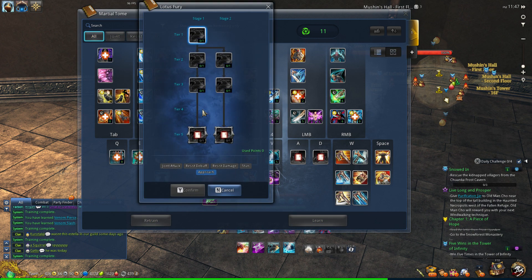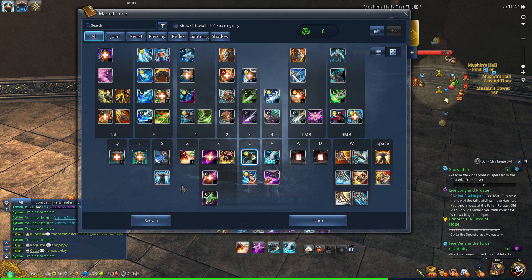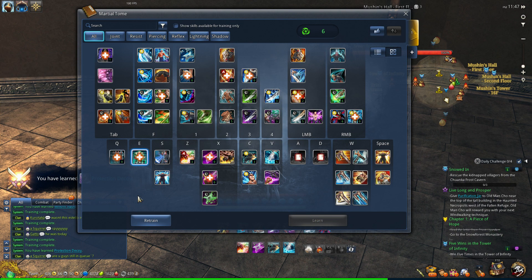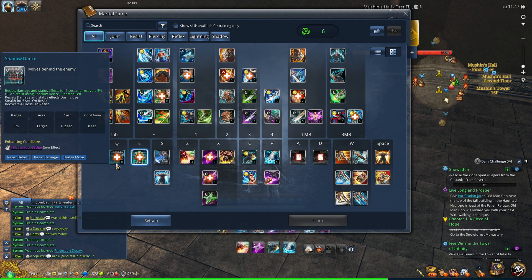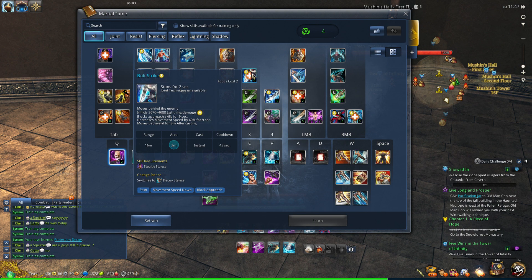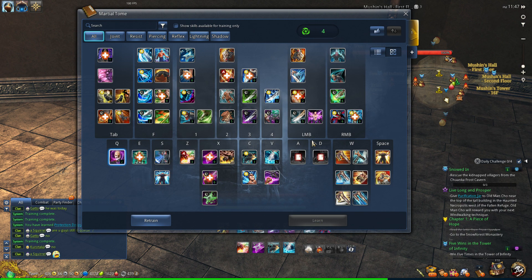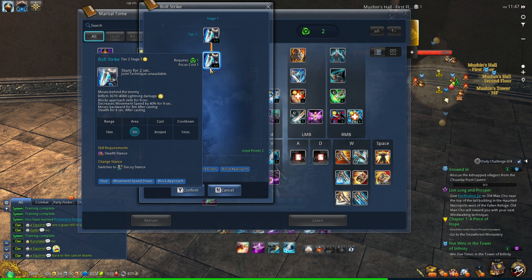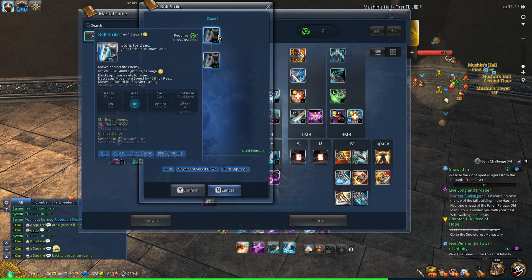Hongmoon Decoy is definitely a must-have skill for those iframes, along with Lotus Fury — that concludes the second part of what you need to get. You still have eight points left to play around with. Shunpo is also top tier to get, and Shadow Dance I like a lot but it's not really top tier. You can also pick up Sidestep Left for extra skills and spend points there. I like Bolt Strike — you need one point into stealth access so it takes two points total, though it's more of a lightning build type.